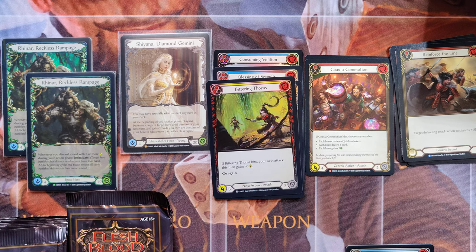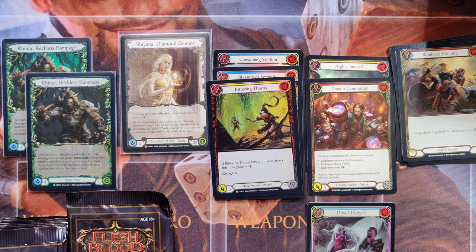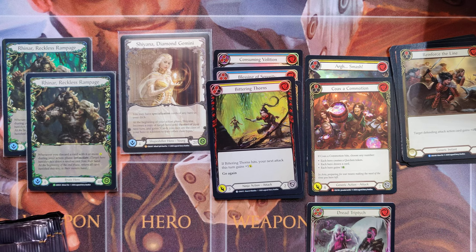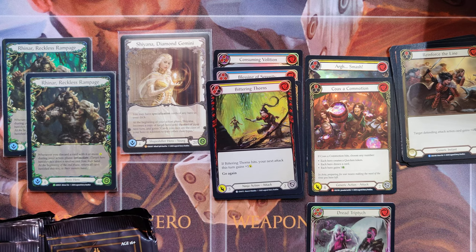We may have lost the beginning of this video, but we pulled a Coax the Commotion, an Arg Smash, and a Dread Triptych. So far, we are only about a quarter of the way through the box. After this one pack, we will be a quarter of the way through the box.